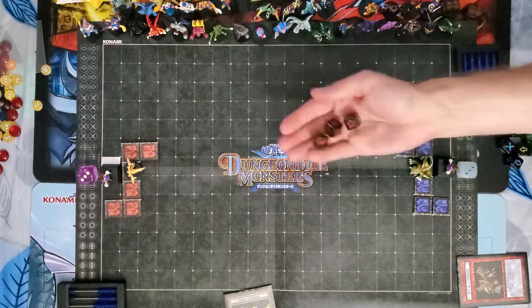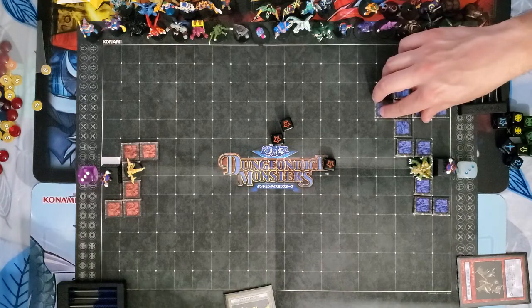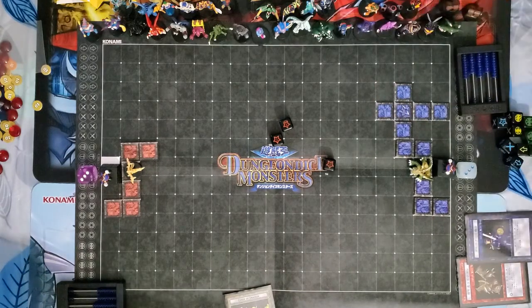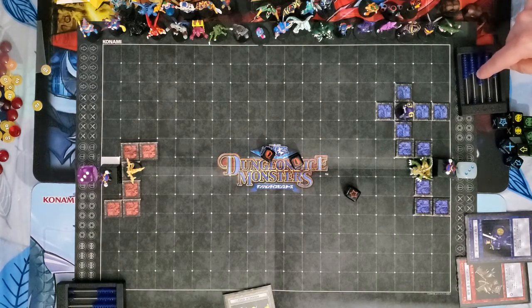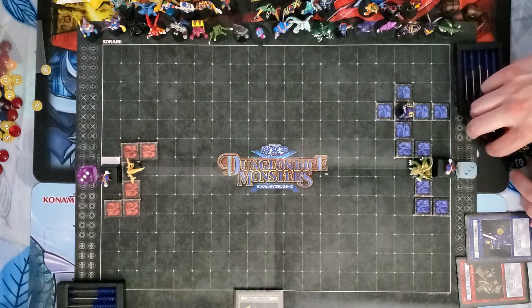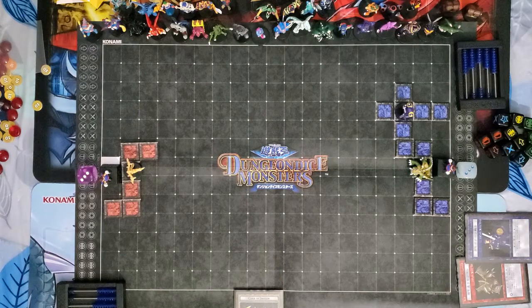I'm going to go for a level 1 summon here — we can up-summon to level 2. I'm not going to, because I'm going to summon the Carbonado Warrior. That's a nice roll right there — 4 Defense. That is always nice, considering only 2 dice types have Defense Crests on them — level 4s. You may go.